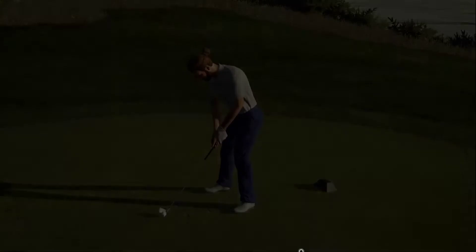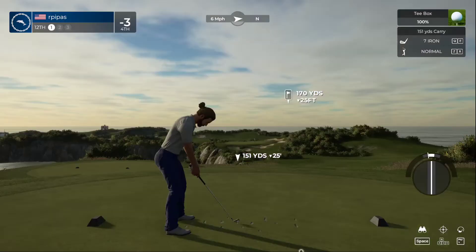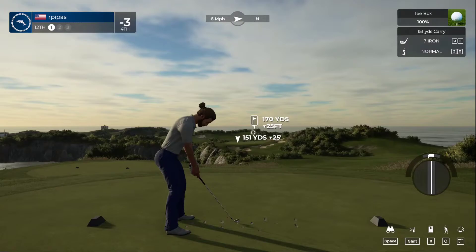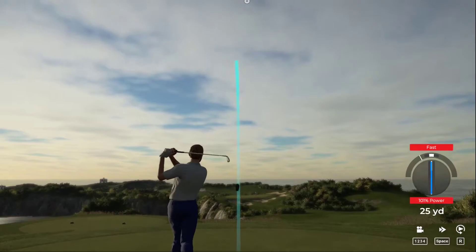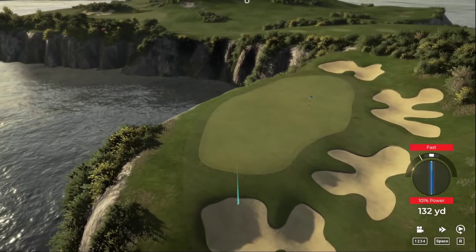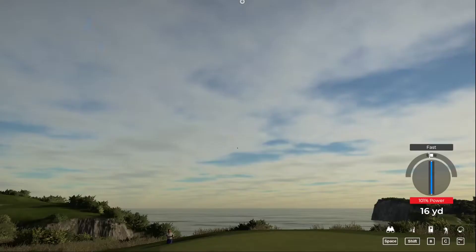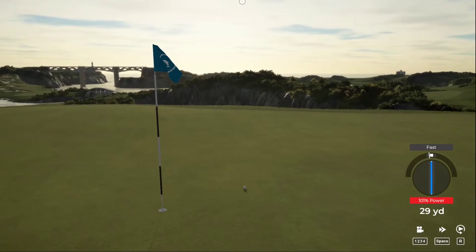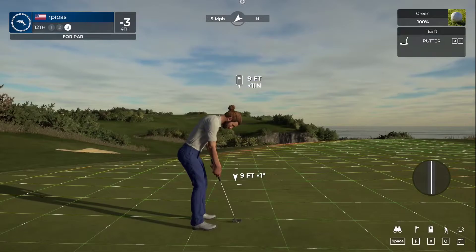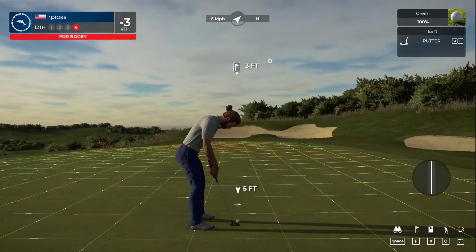This one is a par three hole. Swing didn't feel right — we're going in that bunker. That approach was a bit wayward. From the bunker — alright, I'll take that, nicely played. This one's about nine feet from the cup. We missed it — there's our first bogey of the day. I didn't want to say it, but I thought we were going to have a bogey-free round. We'll move on to the next. After that one your score goes up to two under.